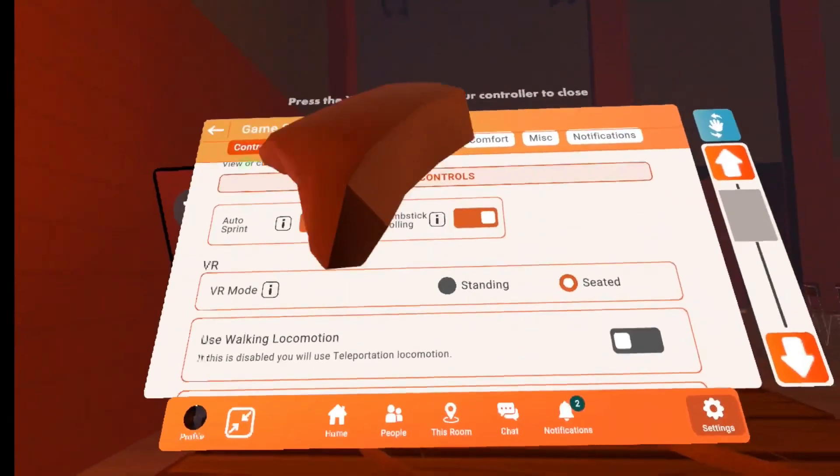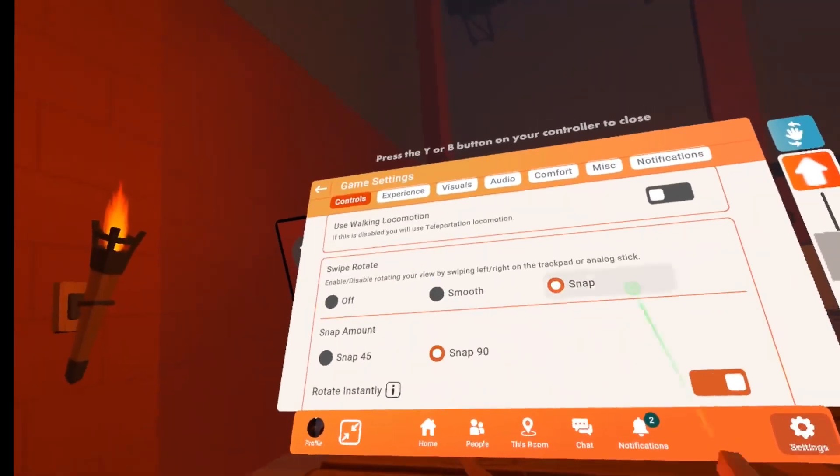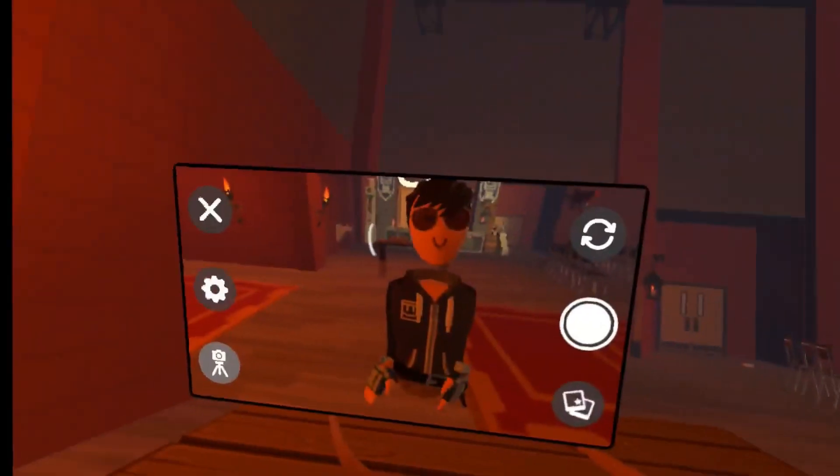So all you gotta do is go to settings, controls, and set swipe rotate to snap. I like to do snap 90. You can turn this on and off — I'll do off so you can look at it.